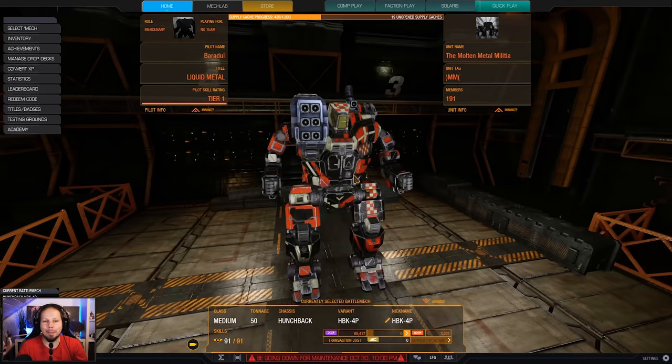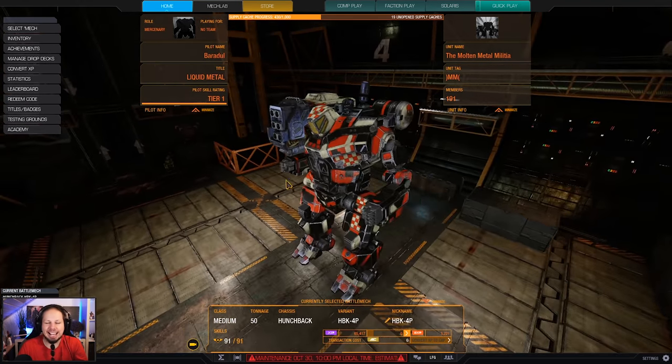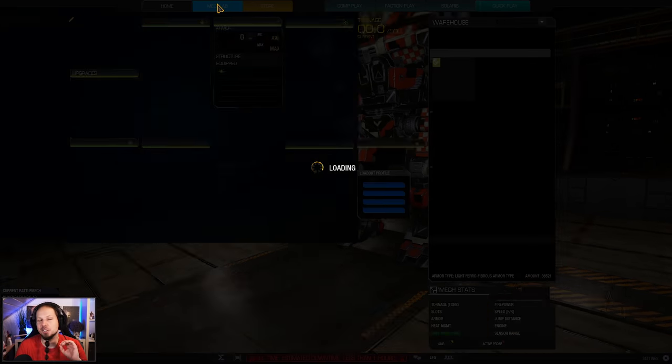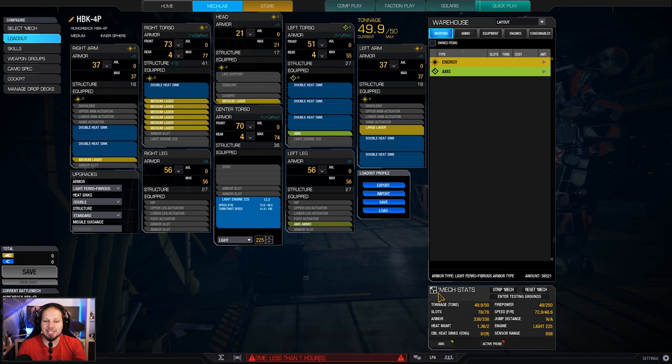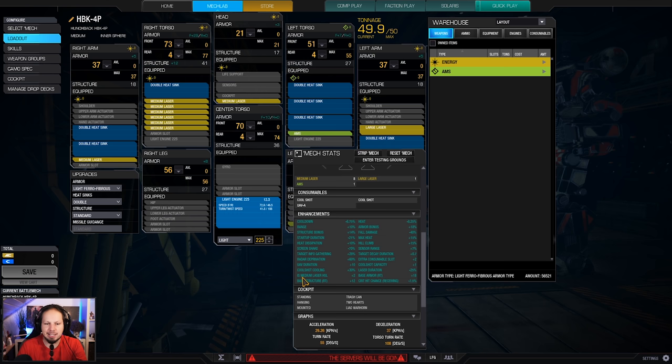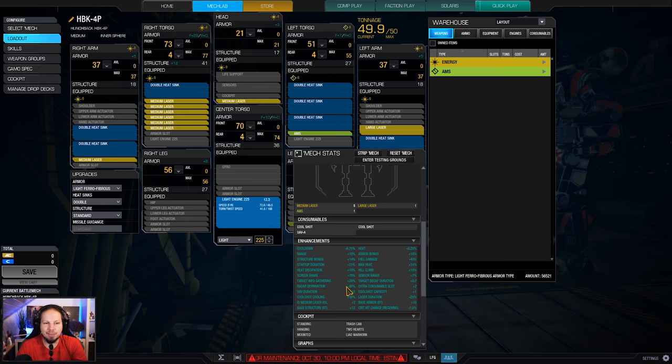it is time to play the good old Hunchback 4P. That thing is an energy boat that is so fun to play, and that's because it has a very unique quirk which enables us to fire eight medium lasers at the same time.